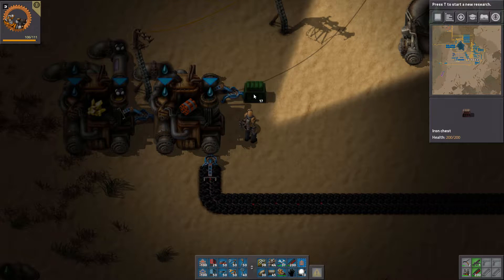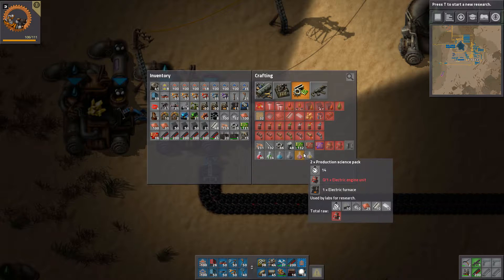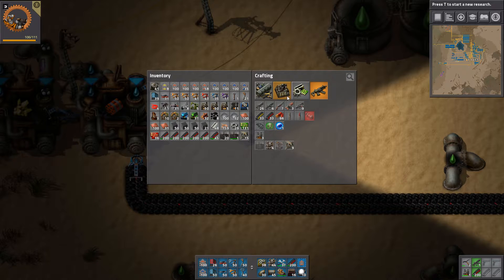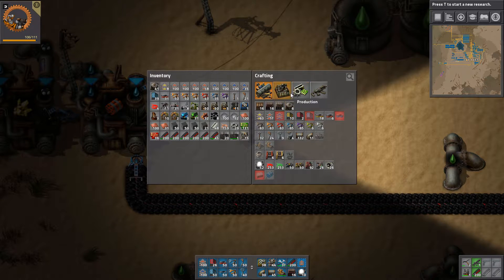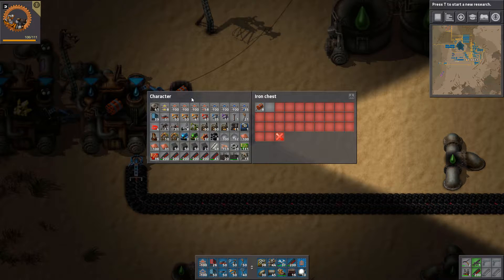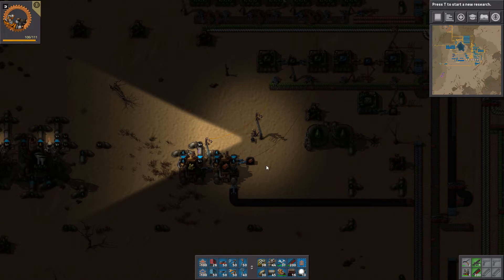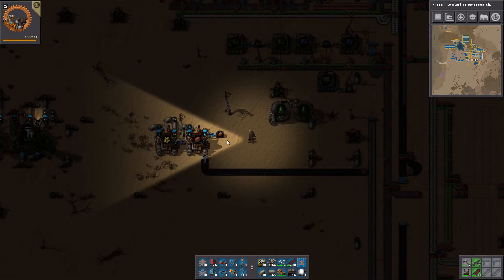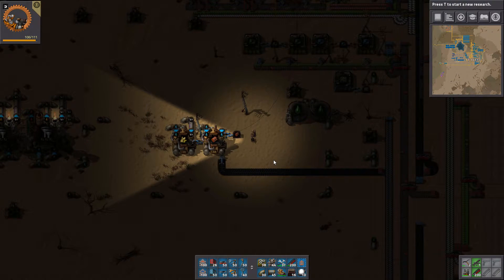This is going to be boxed explosives, because the cliff explosives need grenades and barrels, so I'm going to manually move these down when needed. I'm not going to bother connecting everything up here because it would take too long — I just wanted to get some explosives crafting going. I might even turn this down afterwards.